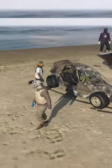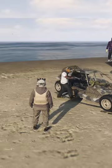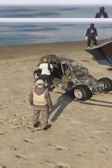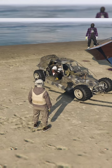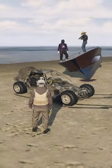So basically Blueberry explained how to do this. You pull out your atomizer — once you got your atomizer out, you see this seat right here, you want to get the passenger seat and sit inside while holding out the atomizer. Once you get inside, you switch to the driver's seat, and voila, you got the atomizer.